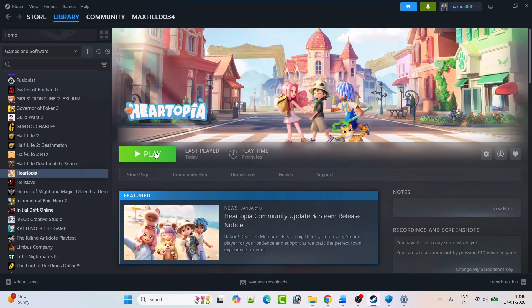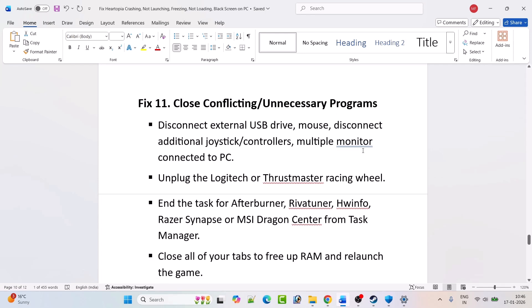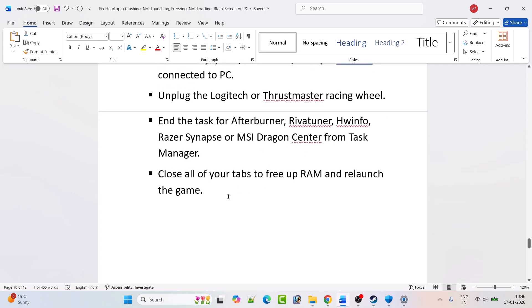Fix 11: Close conflicting or unnecessary programs. Disconnect external USB drives, additional joystick controllers, and multiple monitors. Unplug Logitech or Thrustmaster racing wheels. From Task Manager, close MSI Afterburner, RivaTuner, HWiNFO, Razer Synapse, MSI Dragon Center, and all other background tabs to free up RAM. Then relaunch the game and check.